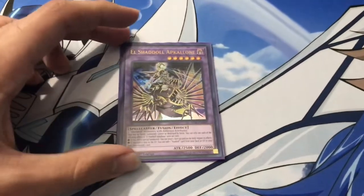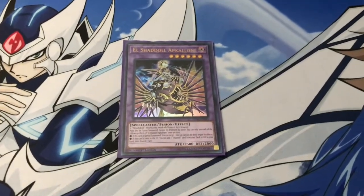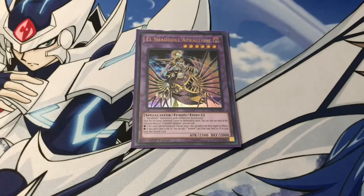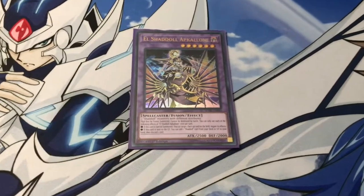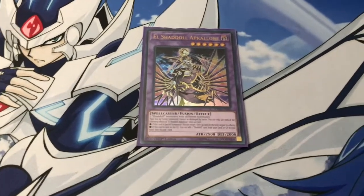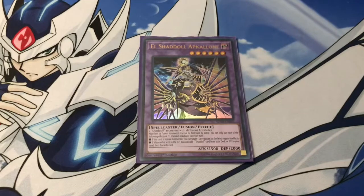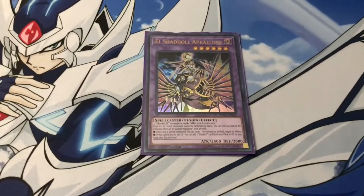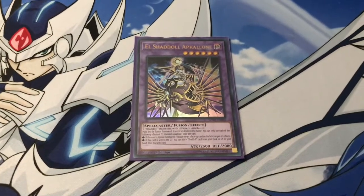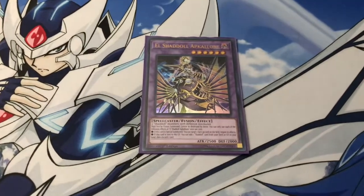The last Shadal fusion monster we are playing is El Shadal Abcolone — one of the newer Shadal fusion monsters that came out this year. It just requires two Shadal monsters with different attributes. It can be destroyed by card effects. When it's fusion summoned or special summoned, you can target any card on the field and negate the effect. Also, if this card is sent to the graveyard, you can add one Shadal card from the deck or graveyard, and then pitch one card from your hand. And that pitch is also a card effect, which can activate your Shadal effects.